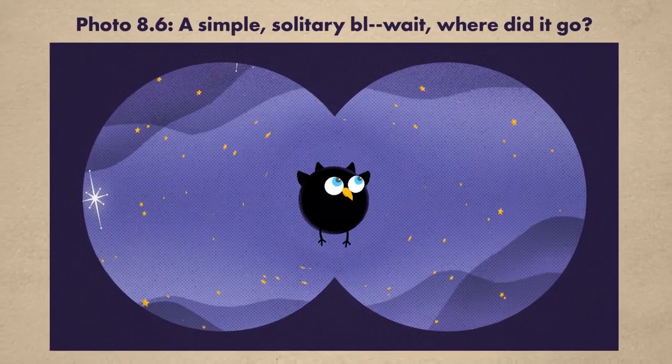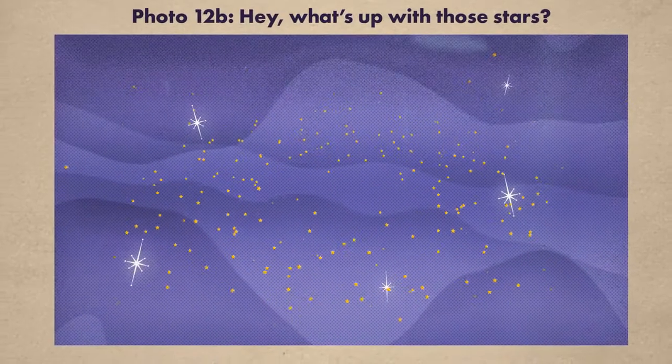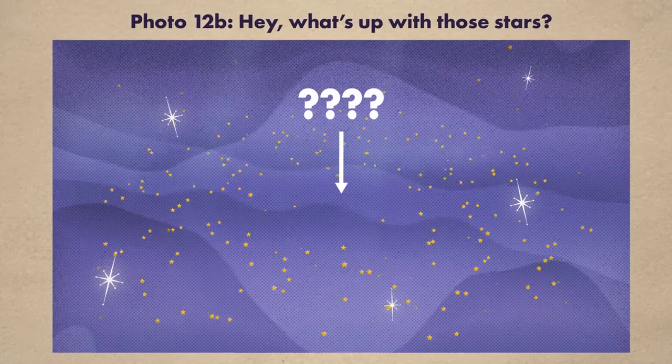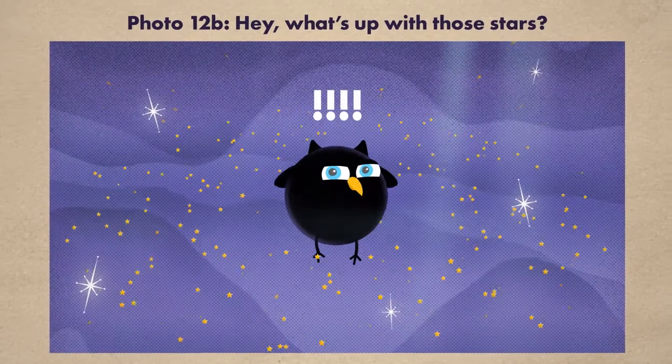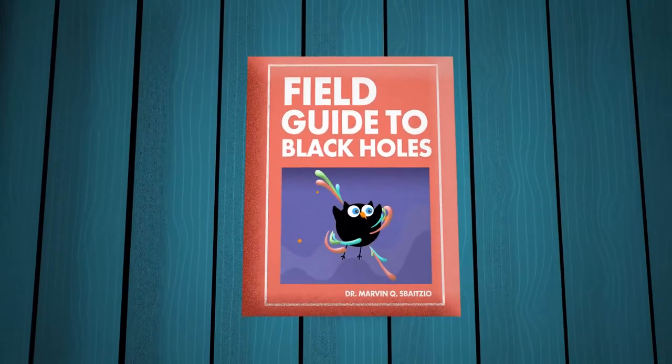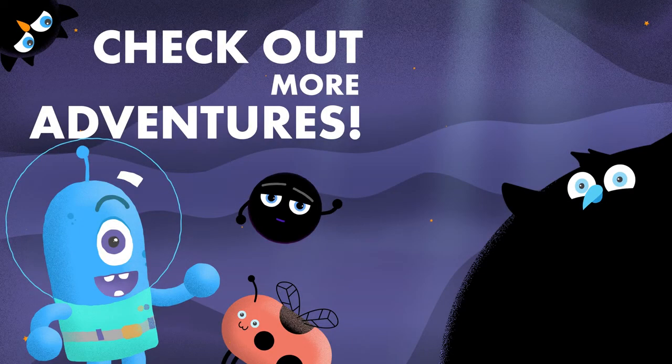There you are! Also, because black holes tend to mess with their environments, you can sometimes find one by using other clues, such as a bunch of stuff orbiting what appears to be nothing. Anyway, now that you know a bit more, grab your telescopes and enjoy. See you next time! Concepts are fun!